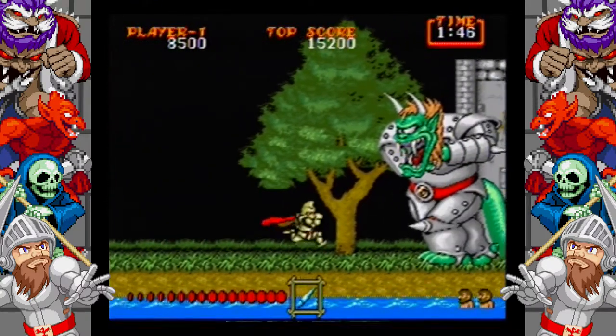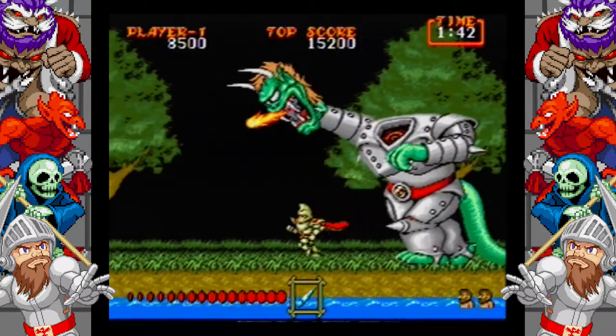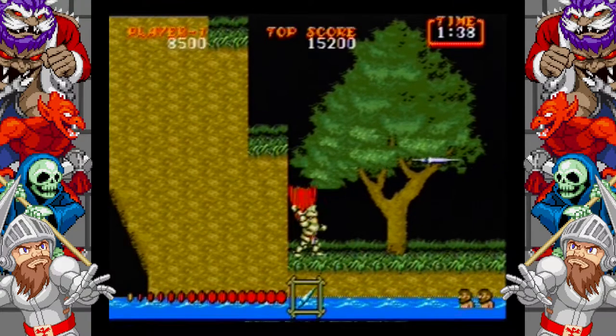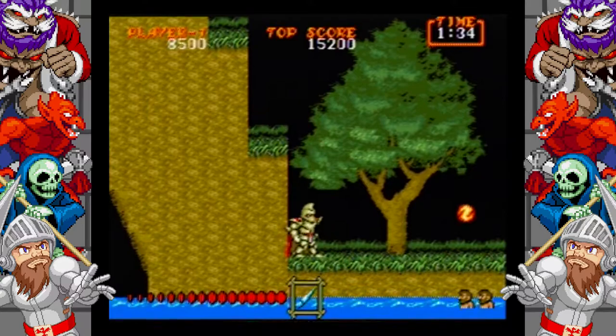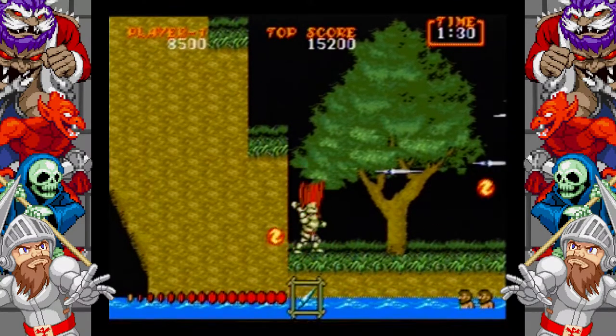Get close and start throwing your lance roughly eight to nine times and head back to the beginning of the boss area. From there, just jump and throw your lance. You can hit the boss off screen. I'm not close to the boss because I find Shielder a bit quicker in professional mode.